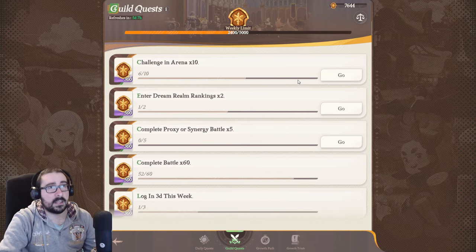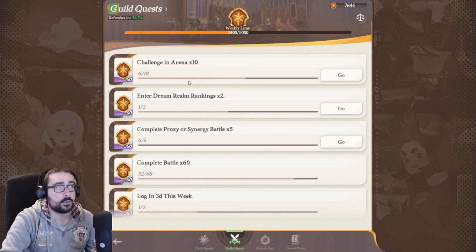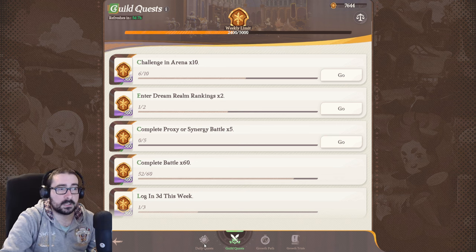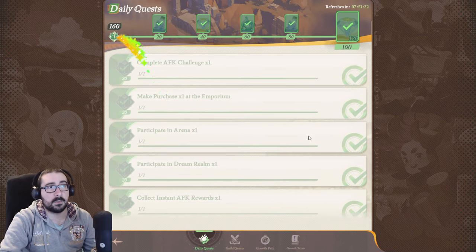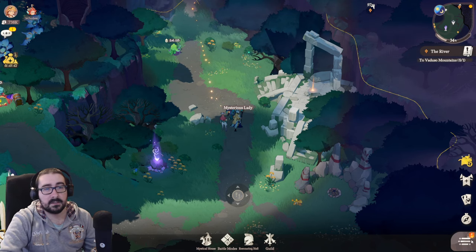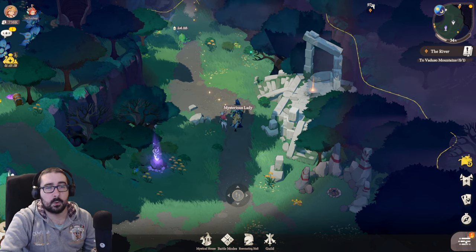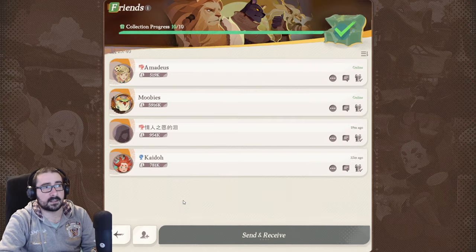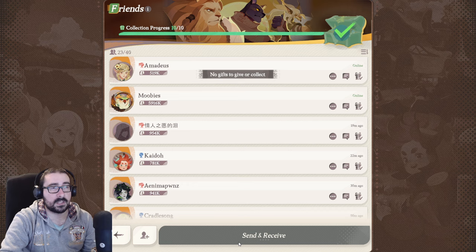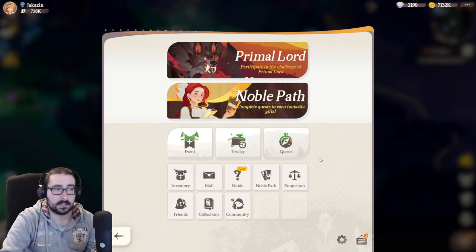Guild quests — if you are in a guild, those are the quests you should try to do because they are really important. The daily quests are really easy to do, and they also involve having a friend list. If you have a friend list, you can send or receive to all your friends, and you will quickly fill and do at least one or two quests for the daily immediately.